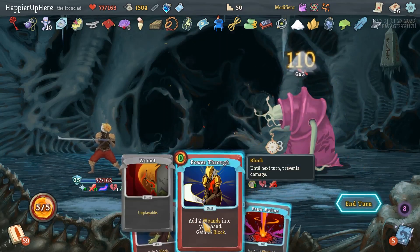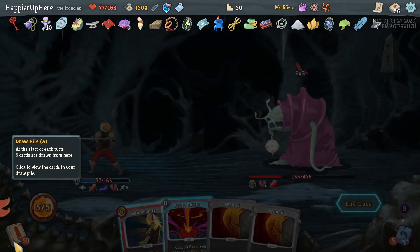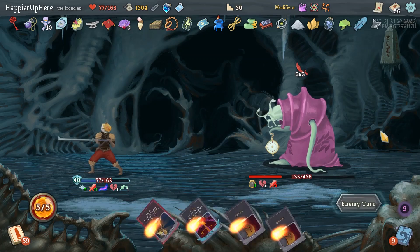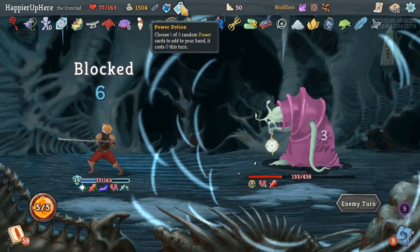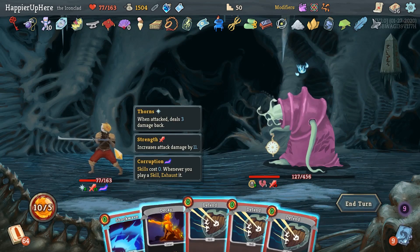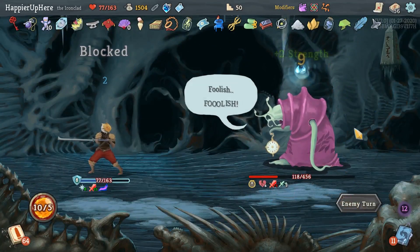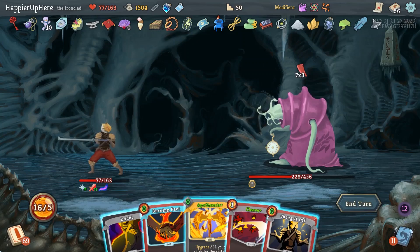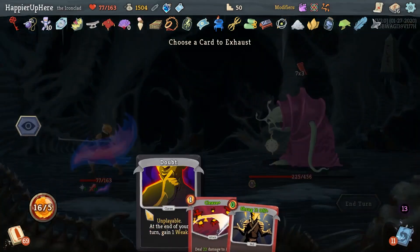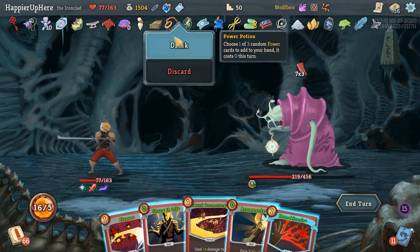But then I'll draw the Master of Strategy — I do have a Power Through after that. Let's do Fiend Fire here, then Master of Strategy, then Power Through. Can I play three more cards? I cannot, so next turn he won't be attacking me — I can only play three cards. So that was somewhat wasted then. I could have played three cards with the Power Potion, but next turn I still wouldn't have been able to deal enough damage because I don't have any card draw. So I should transform here — let's do Shockwave, Defend, Defend. Now he's back to half HP, which is unfortunate for me. Let's do defense. It's going to be a problem. Let's do Apotheosis first, then Burning Pact on the Doubt.